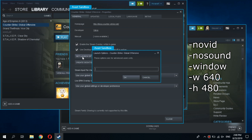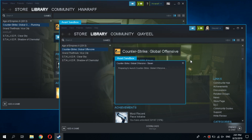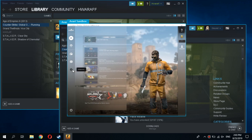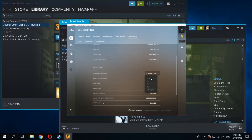We do the same for the second account. Now you can start the game. In order not to load the computer, set the lowest game settings.